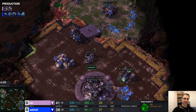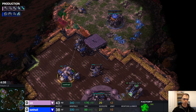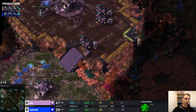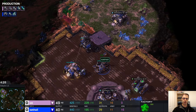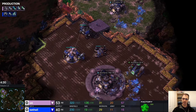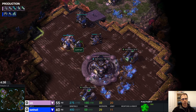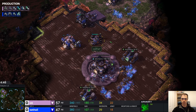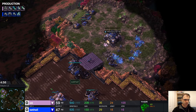With the early double gas you have to - thors are so pricey in supply, they're six supply each. If you're going for the really early thor push, you've got to make sure you've got enough free supply. You need a lot of gas too. The main thing is you can't build a thor until you've got an armory, and you can't build an armory until you've got a factory.